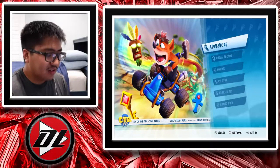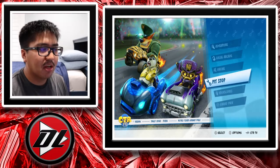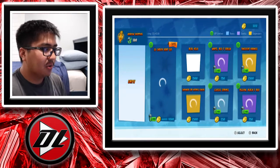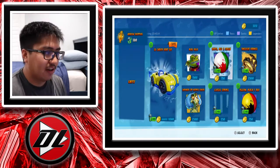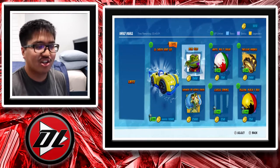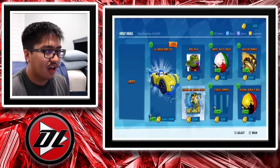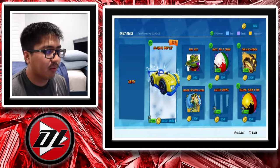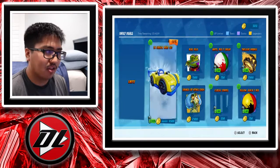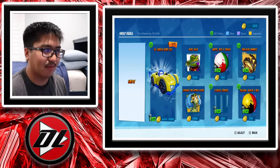Let's talk briefly about the Pit Stop, which is pretty much your one-stop shop for cosmetic stuff — more characters, skins, cart bodies, and other cosmetic items. It's pretty much all it is, and it's where you'll find additional characters that aren't unlocked through Adventure Mode.